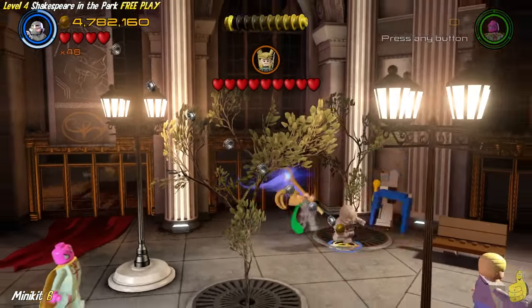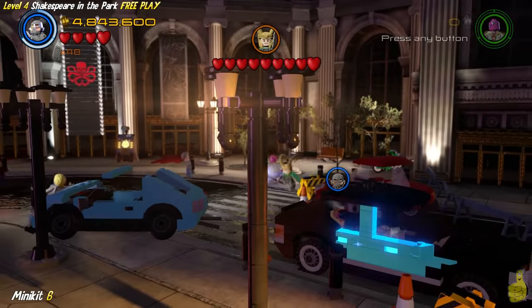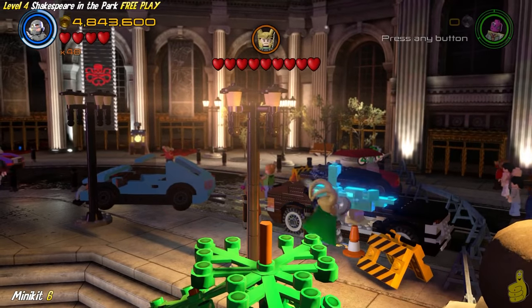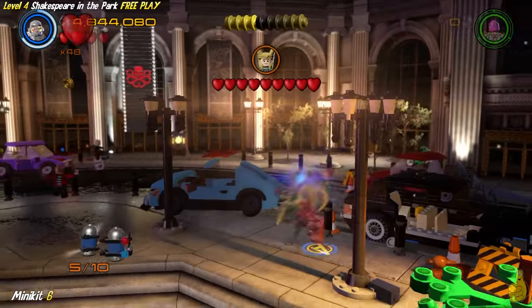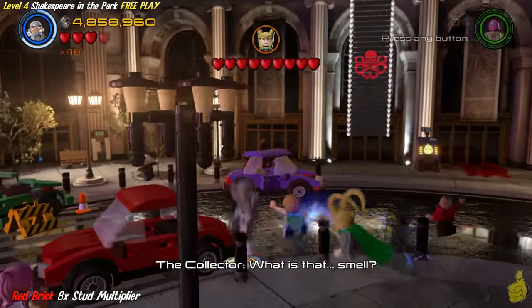This level is really jam-packed with collectibles, and then there's some dead time, and then jam-packed again — it's kind of funny how they did it. Using Ultimate Ultron, swing over to the far right to this car with some cosmic bricks, use the cosmic brick ability, and rip open that door and grab that minikit.